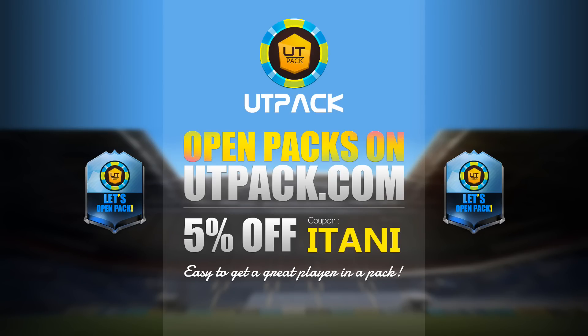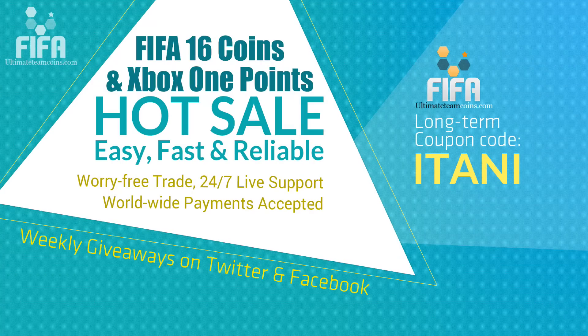If you are looking for a brand new, cheap, and reliable pack website, make sure you check out utpac.com. Their link will be in the description, and make sure you use the code ETAINI to get 5% off. Or if you guys are looking for a cheap and reliable place to get your FIFA 16 Ultimate Team Coins, check the link in the description and use the code ETAINI to get 5% off.